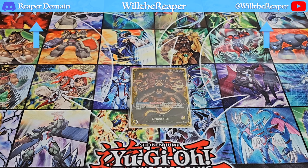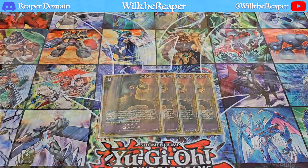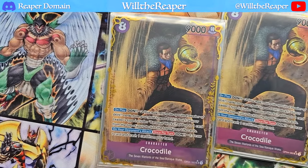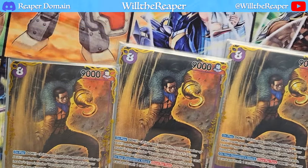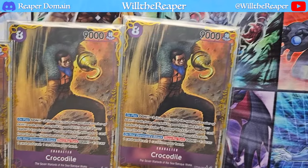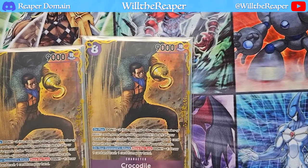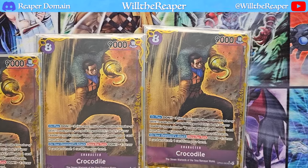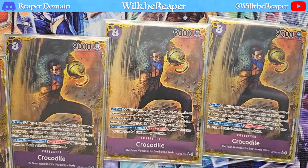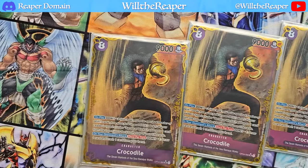The play style is very fitting for a character like Crocodile. Starting off, I'm playing four copies of Crocodile himself — a huge 9000 power, which gets the job done. Its effect when first played costs negative 2 don: if your leader's type includes Baroque Works, add up to one card from the top of your deck to the top of your life cards. It gives a bit of control, which I really like in this game.